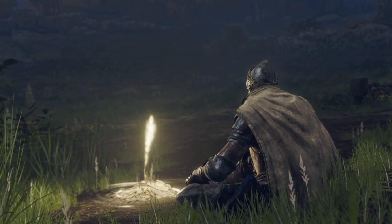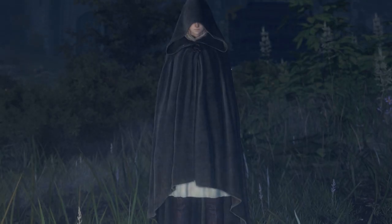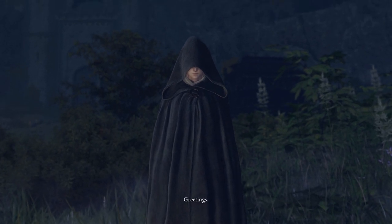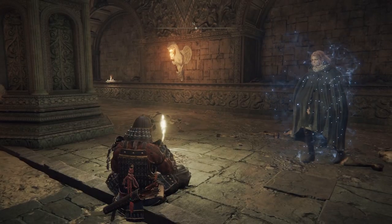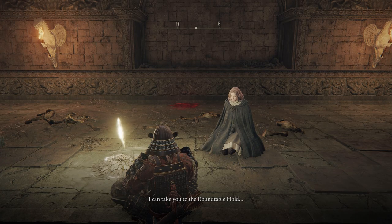Firstly, you'll have to have spoken to Melina for the first time and received the Spectral Steed whistle. This happens as soon as you've discovered 3 sites of grace, so it can be done within minutes of entering Limgrave for the first time. Now all you need to do is visit any site of grace outside of Limgrave and you'll be met by Melina once again, who this time will offer you an invite to the Round Table Hold.